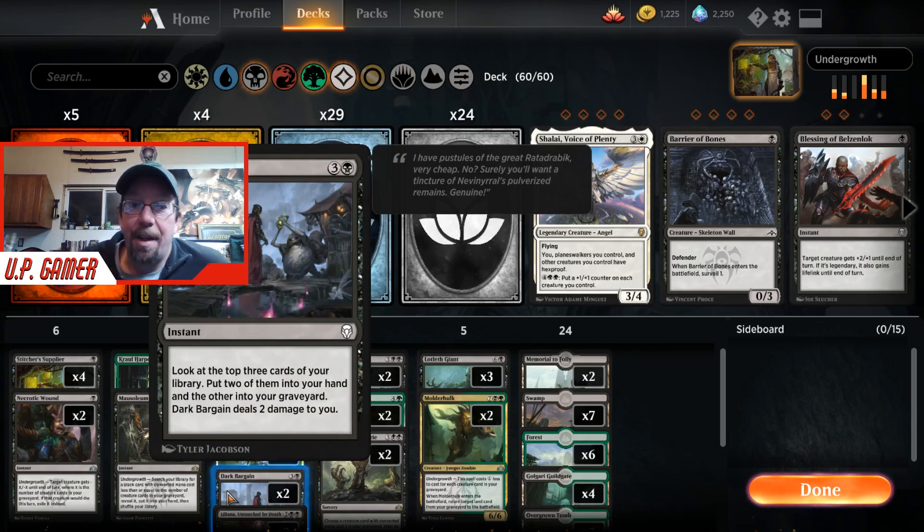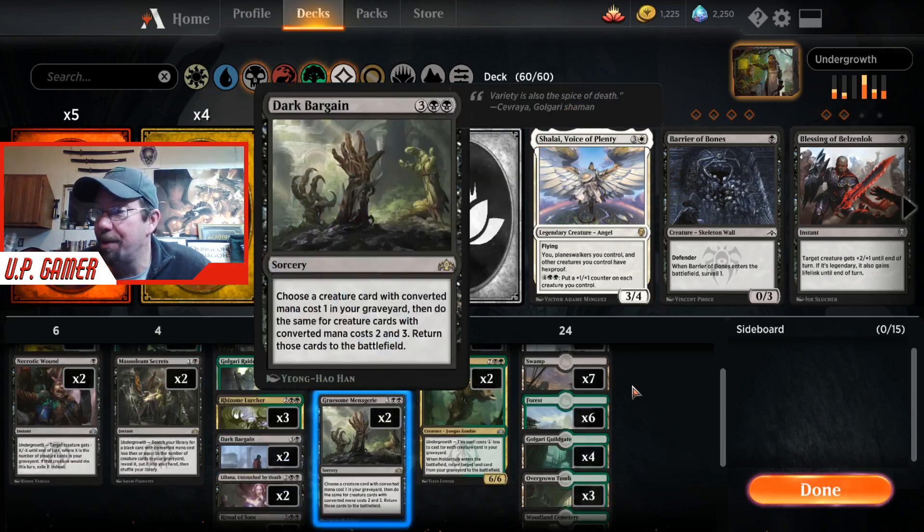Dark Bargain is just another way to throw creatures or cards into our graveyard. You look at the top three cards of your library, pick two — they go into your hand — and then one of them goes into the graveyard. This card also deals two damage to you.